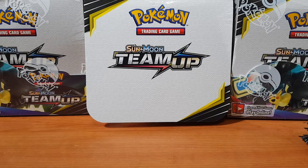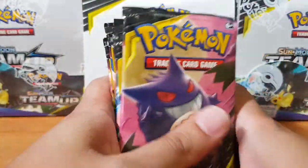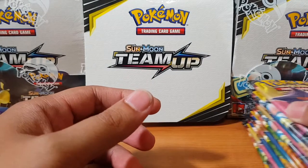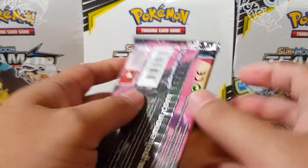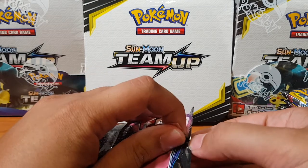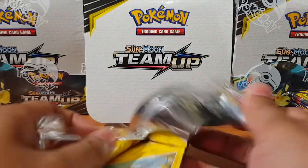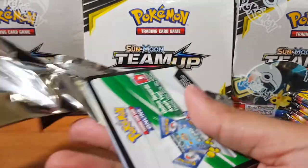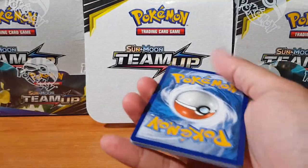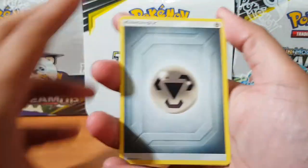Welcome to Part 3 and the last 12 packets of the Team Up booster box — it's finally here. I wonder if we can pull the secret rare or a full art or something. We're at our last 12 packs. If you didn't watch my other video, you should go watch that — I did pull a full art in that one, which is quite awesome. Let's have a look and see what we can pull. May the RNG gods be with us.